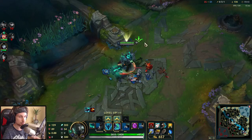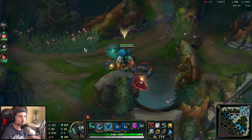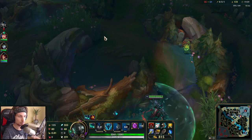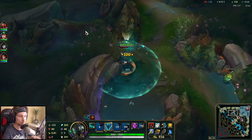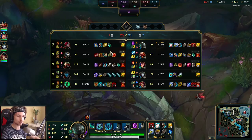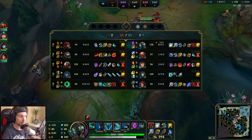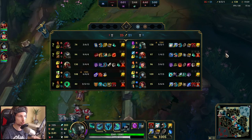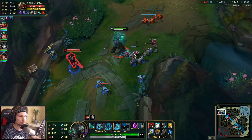Mordekaiser is just too overpowered. We keep farming up and push mid lane. I would really like to split push here but my teammates keep splitting up. We steal red buff — the enemy jungler gives it to us. All we have to do now is split push top lane, try to separate the enemy team. If my team pushes as four and keeps two people top side, that's a win situation because I can 1v2 both.